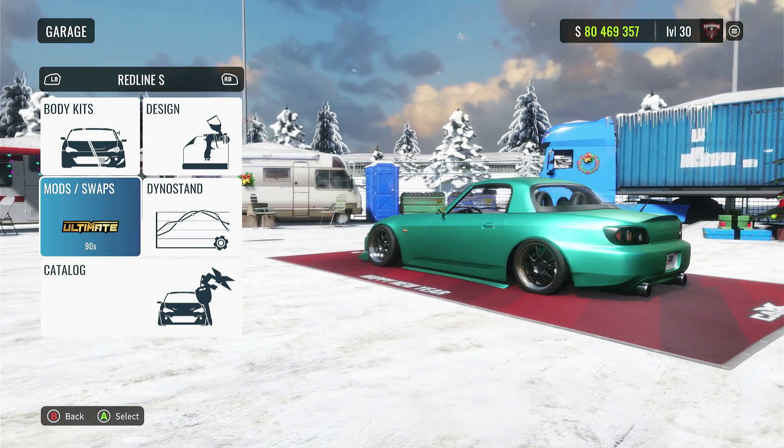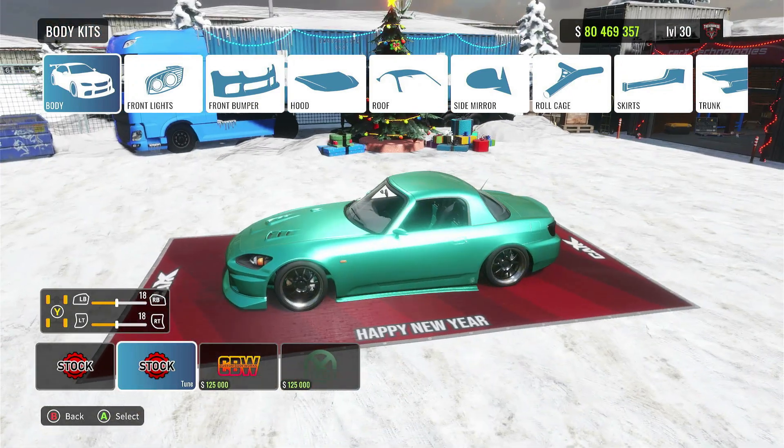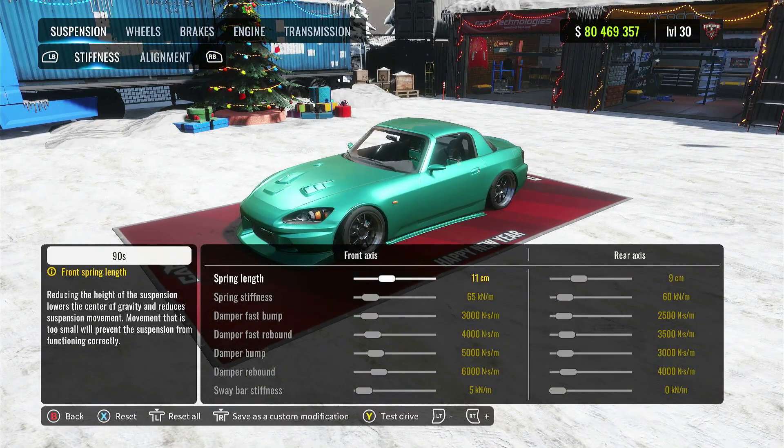We've got the ultimate mod on, no engine swaps, no body kits — I'm actually running the stock kit and just put various upgrades on it. So if you want to do the same you can, or if you want to get a body kit you can definitely do that as well. We'll hop into the dino.